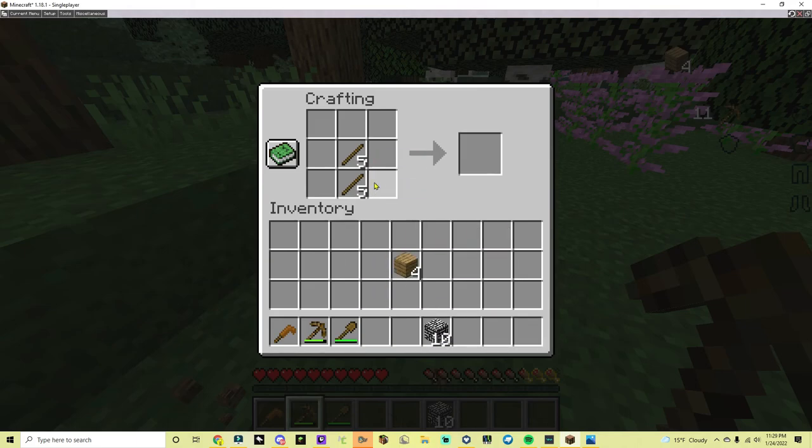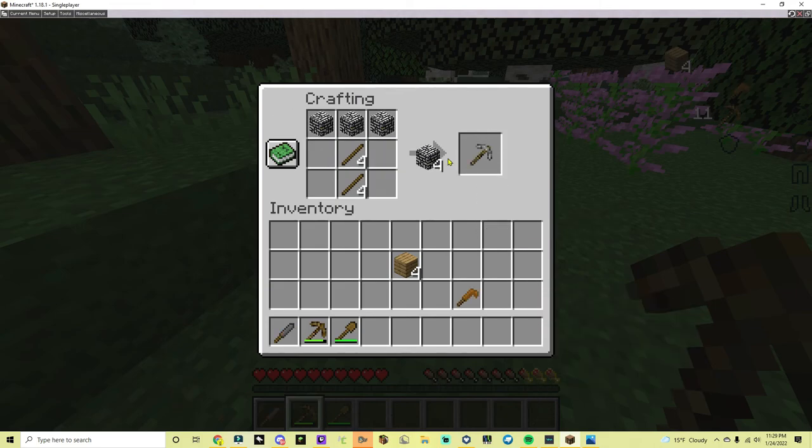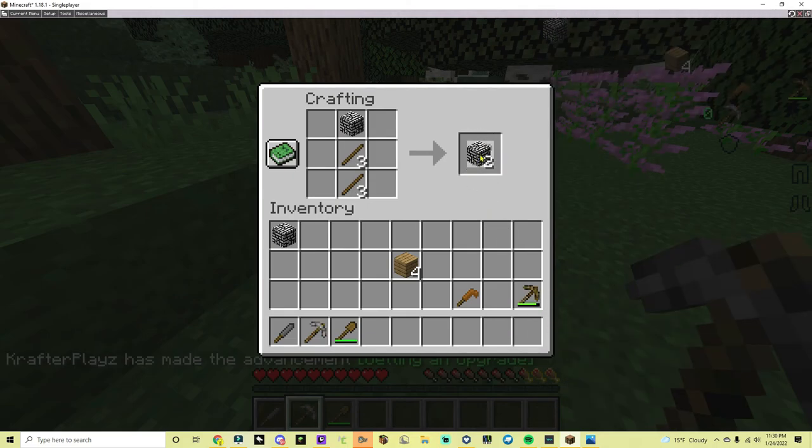Then, when you have your sticks and cobblestone, make a stone axe, a stone pickaxe, and a stone shovel.